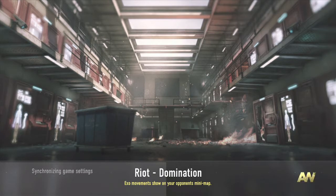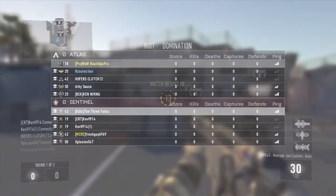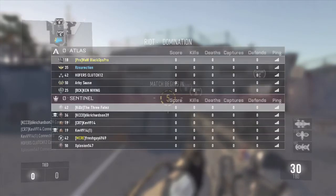This is gameplay where I actually do get a Paladin, and in the other one I went on a pretty good gun streak but still didn't get a Paladin. You'll see I have a diamond camo on my HBR. The diamond camo looks okay — I'm just using it for this gameplay to see how it looks.